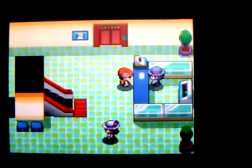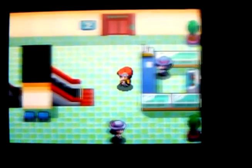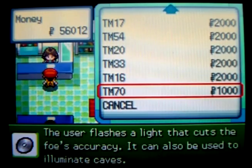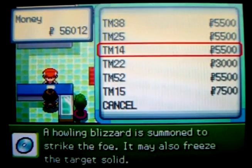The second girl at the counter sells all the vitamins and stuff. The ladies on the right side of each floor tell you what's for sale on that floor. Up here on the third floor, there's a whole ton of TMs for sale. It doesn't tell you directly what their names are, but it does tell you their effects. Nothing here I'd really recommend for you right now.